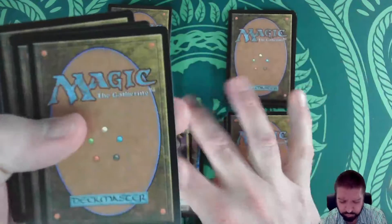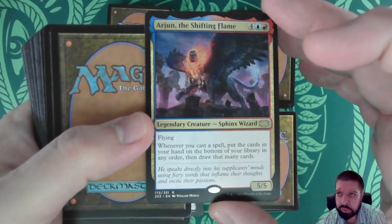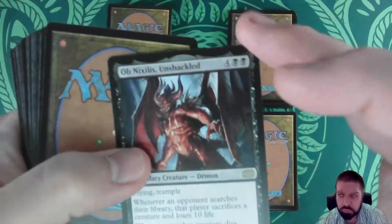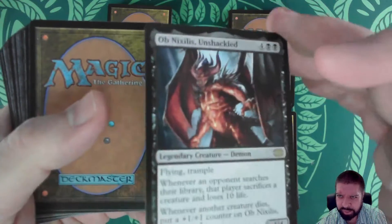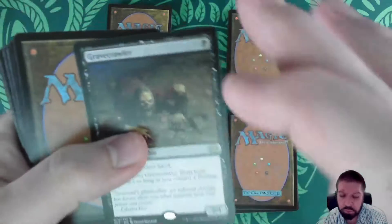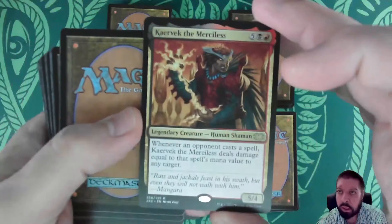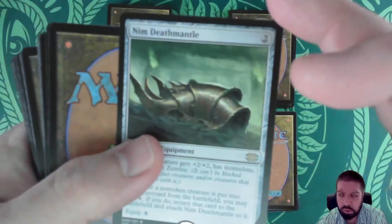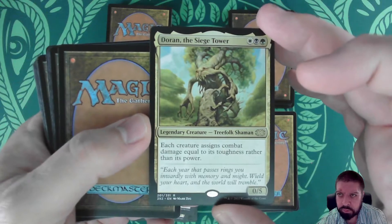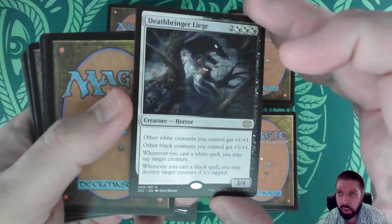Teneb the Harvester, Splinter Fright, Arjun the Shifting Flame, Prized Amalgam, Ob Nixilis Unshackled — not worth a lot but that's a pretty mean card — Imperial Archangel, Gravecrawler for you mono-black players, Krav the Unredeemed, Nim Deathmantle, Doran the Siege Tower, Rafiq of the Many, and Deathbringer Liege.